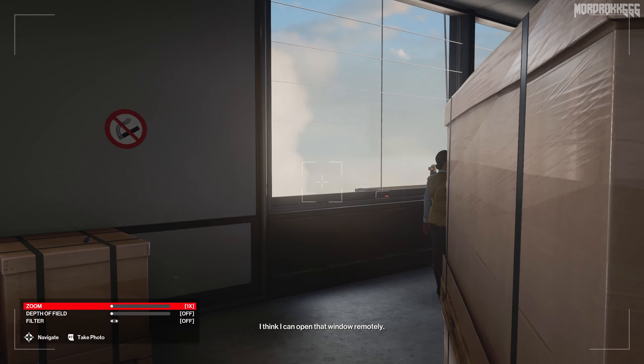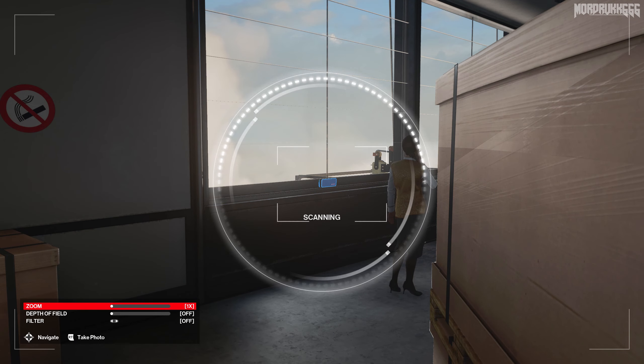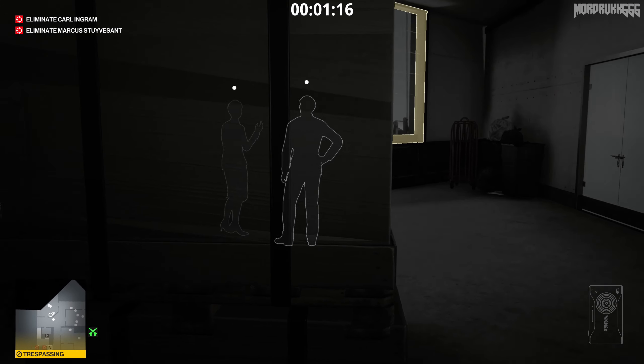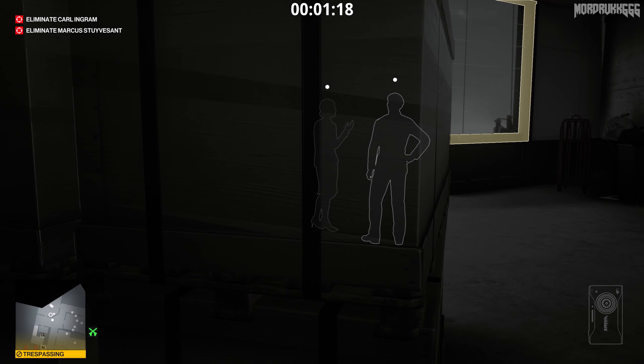Take out the camera, unlock one of the windows, scan the lock with your camera, and give it a try. Then just wait for these two NPCs to leave before going through the window.